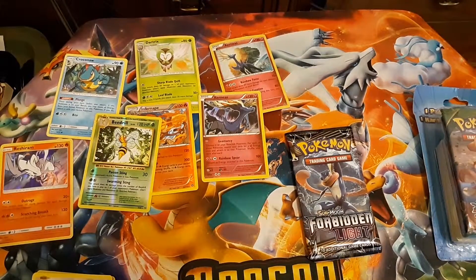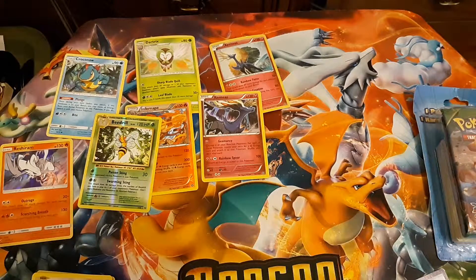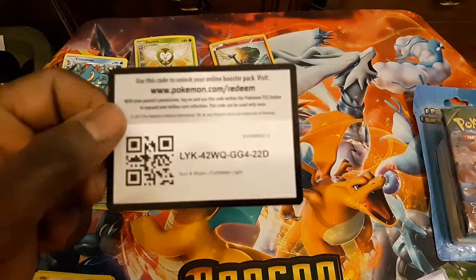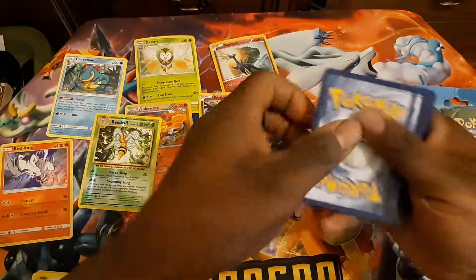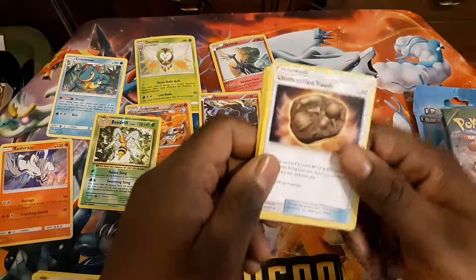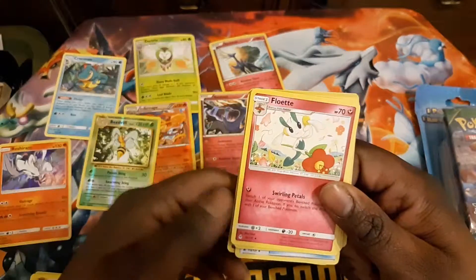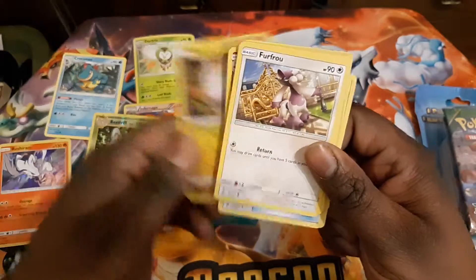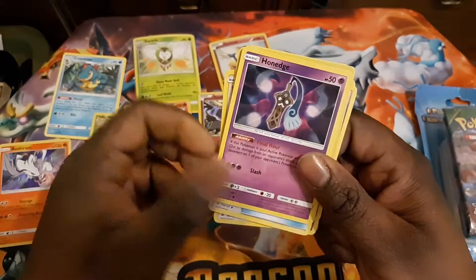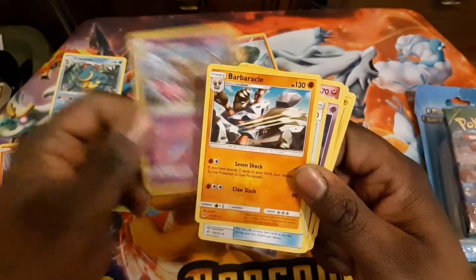Not bad. Then we got the Forbidden Light here. Now this we have to take out the energy. There's only one pack left and a bunch of cards that are usually recently tossed out. At least we have a chance to pull a Prism out of here, so it's not all lost. We have Unidentified Fossil. This is repeating apparently. Mesprit, Floette, Hawlucha, Skorupi, Furfrou, Helioptile, Honedge, Clauncher. Reverse of the pack is a Doublade, and the rare is a regular rare Barbaracle.